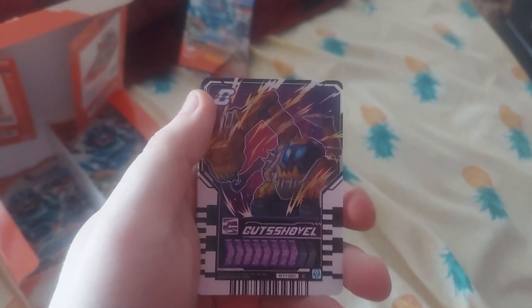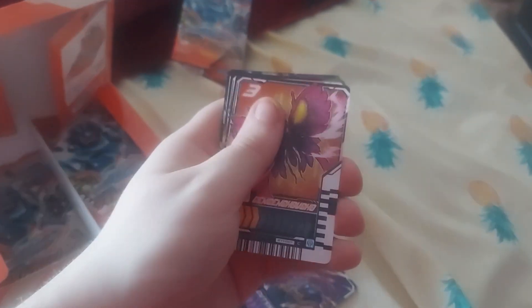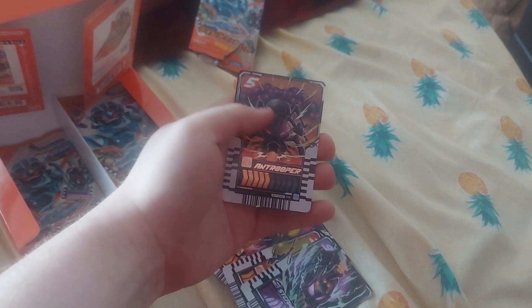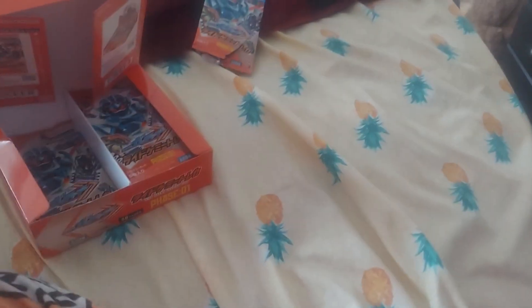Next pack: we got Gutshavo, Jinjin no Chiyo, Pikoro Tadu, Steam Liners are rare, and we got an SR Antrooper. That's it.